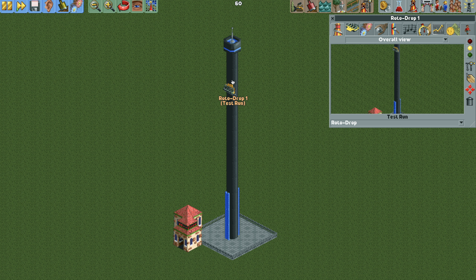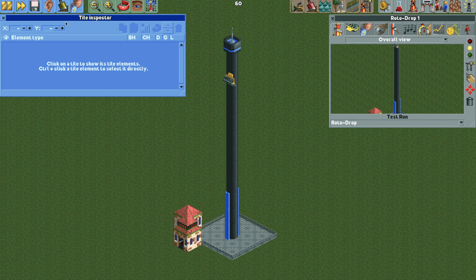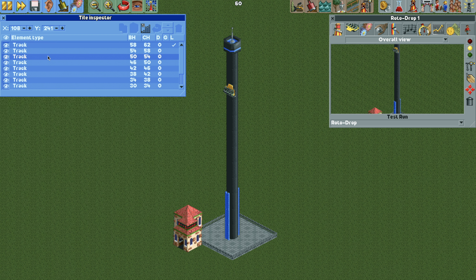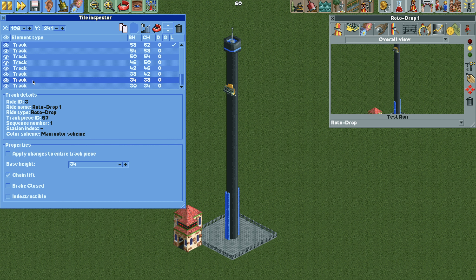If we open the tile inspector we can see what's happening. The vertical track piece actually takes up two different tiles, so I'm selecting that third tile and turning the chain lift off, but it's not affecting the ride vehicle. We actually want to move over one tile — going all the way up to the top and taking the third track piece from the top, we can see the chain lift is turned on, and if we turn it off the ride vehicle drops down but is still able to go up. I'm going to keep turning off the chain lifts on this tile until the ride vehicle reaches the bottom.